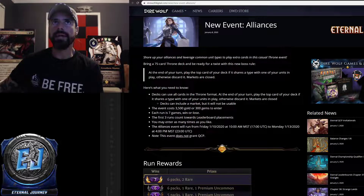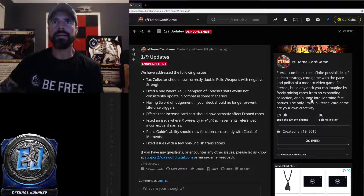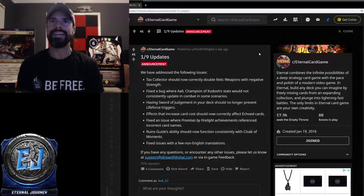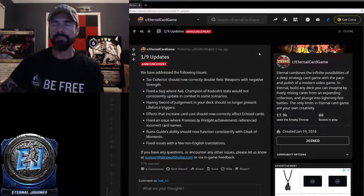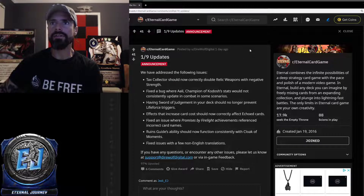Not too bad — it's another way to change up the game format. Let me know in the comments if you're going to be playing it. We also saw some announcements on January 9th: Tax Collectors should now correctly double relic weapons with negative strength. A bug was fixed where Ali, Champion of Kodosh's stats would not consistently update in combat in some scenarios. Having Sword of Judgment in your deck no longer prevents life force triggers.